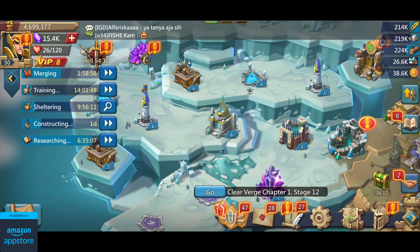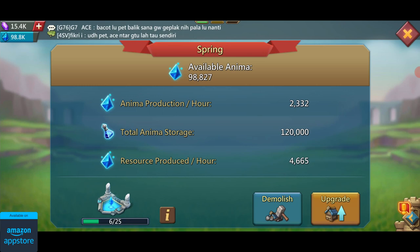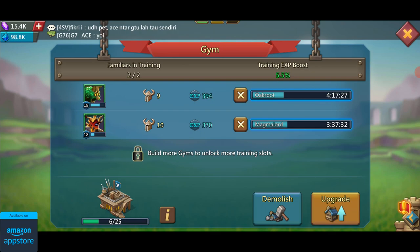Then you have the spire where you can make these packs using a special resource called anima along with regular resources. To get anima you need to build special buildings called springs, which produce anima over time. Finally, there's the gym where you can train your familiars and level them up to make them stronger.